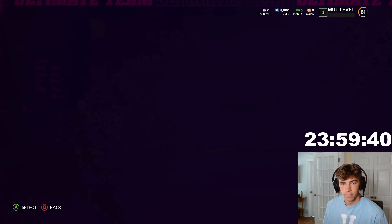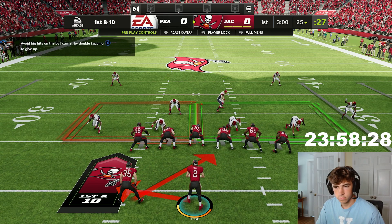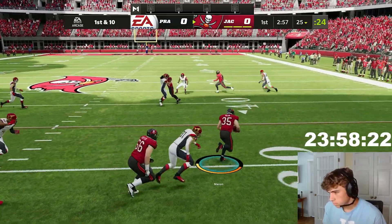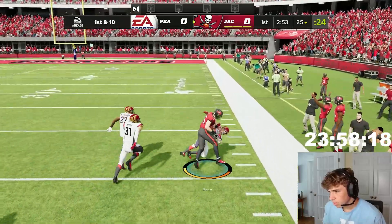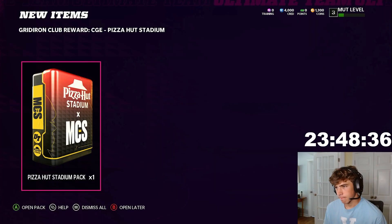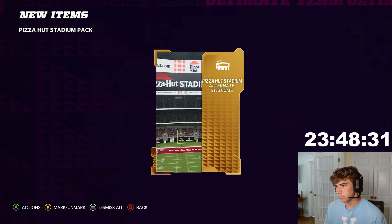We finally loaded into the game and now we have to play the welcome challenges. We're only a few seconds in and we already found an absolute beast — Ben Mason, the starting running back for our team. He said 'get off me' like four times before he got down. After completing the beginning solo challenges, we're leveling up, about level three, and we got this Pizza Hut Stadium pack, which I'm excited about.